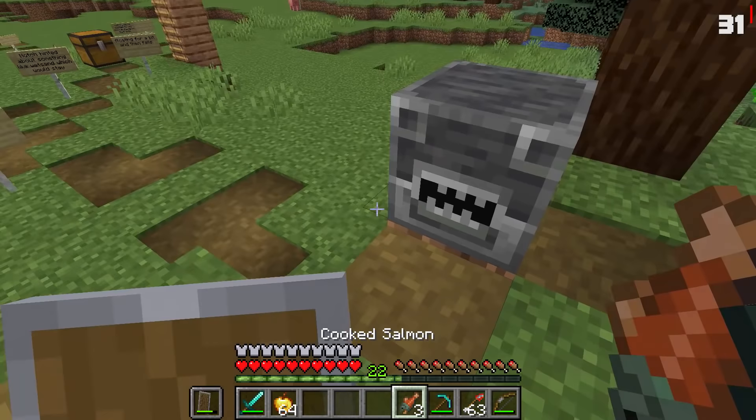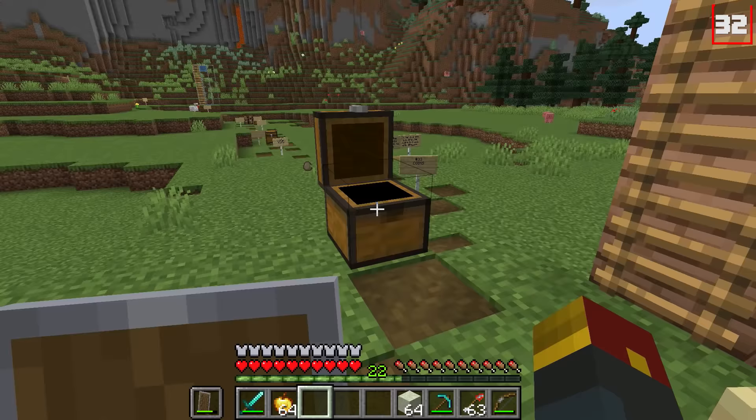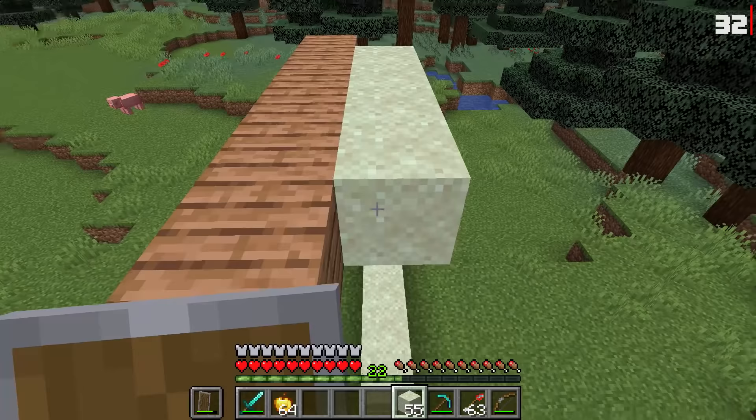Number thirty-two was wet sand. Notch hinted about something like wet sand, which would stay floating for a brief period of time and then fall. We place some sand down right here, and it all stays floating — you can even walk on it. But then it slowly sinks down after having been placed for a period of time.